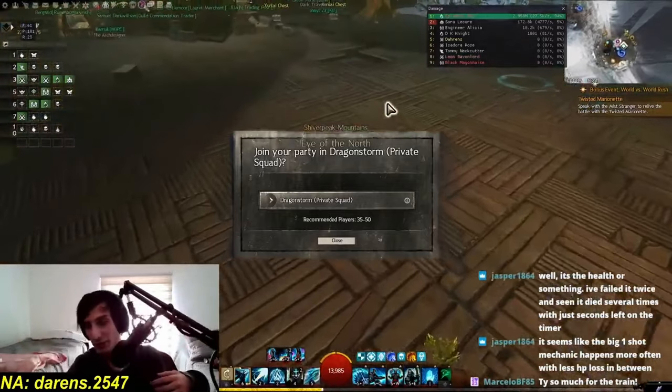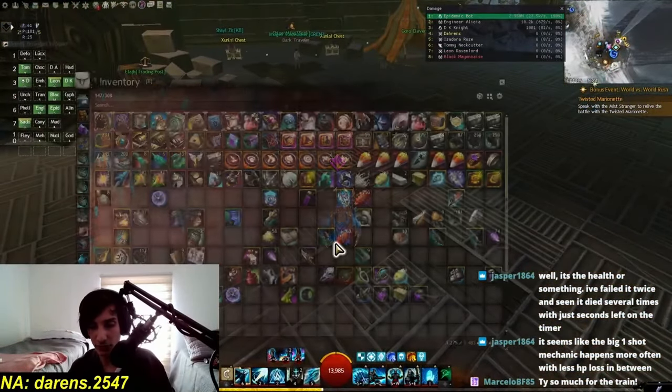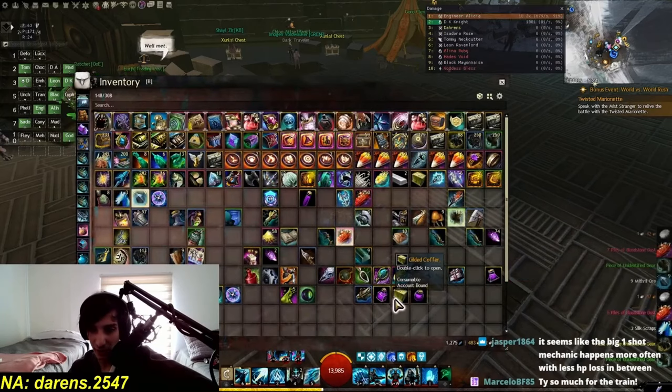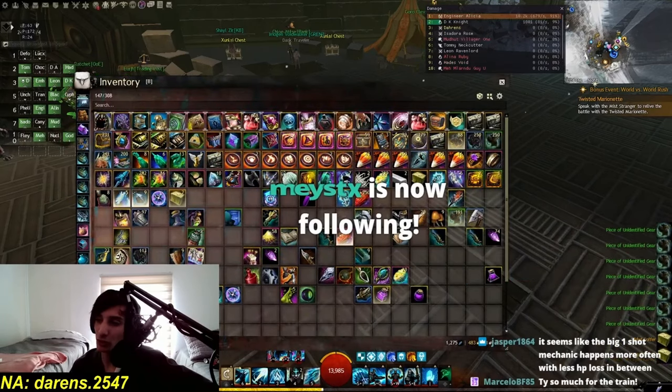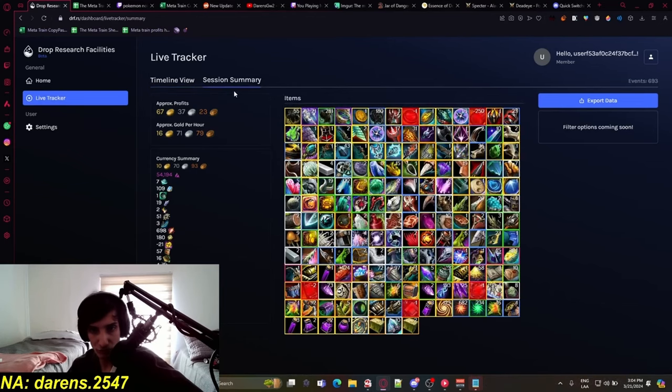We're also going to show how much the time of opening and crafting and exchanging the currencies affects the gold per hour, as that actually also takes time. Go to my Ko-fi if you want to support me, subscribe to the channel as well, and let's get into it. So we just finished the meta train and we're going to transform all the gold that we got into more gold. Some of the things that we got from this meta train, they don't count for gold per hour in the website - it only tells me I'm making 16 gold per hour.